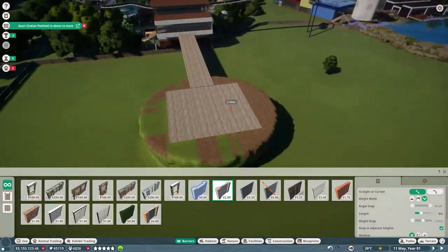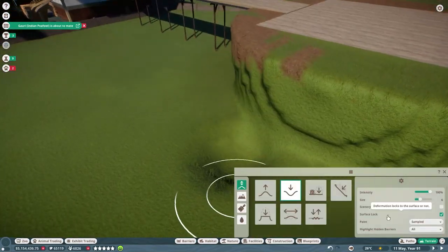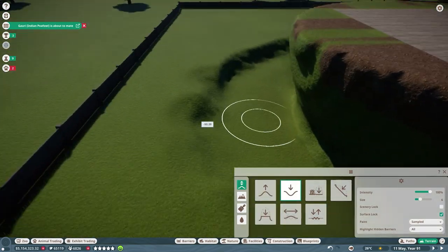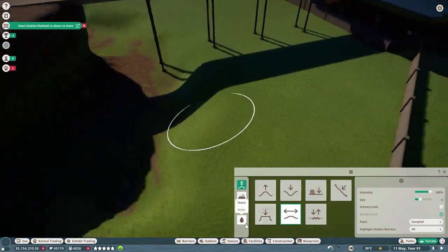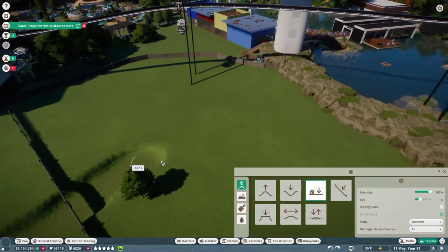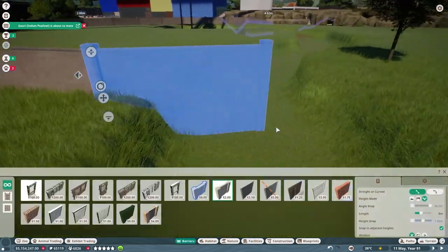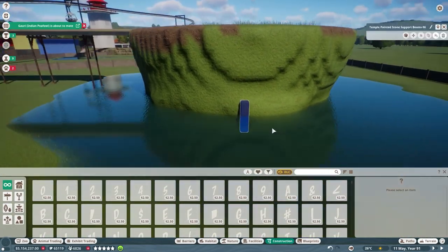Obviously the lions need to be separated from all of our herbivores, so that second area is for them and it won't get built this episode — we'll be building that next episode. Here we're adding the watering hole. I wanted it to have less sharp edges because I have a bad habit of putting too-sharp edges into water features so the animals can't get in. This way they can actually wade into the water.